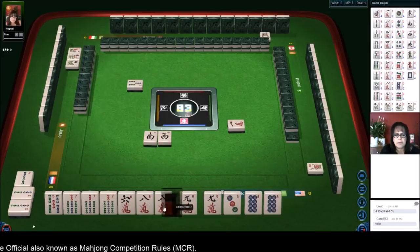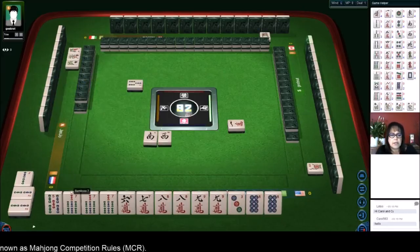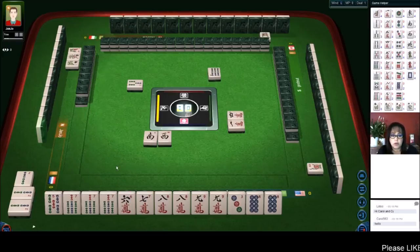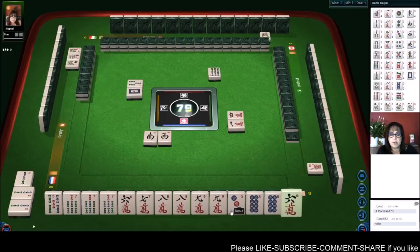Let's get rid of that west. We're going to need another scoring element in here. No honors — there it is. All pong, terminal pong, no honors — that will be eight fun. So we're good to go. We just need pongs at this point.